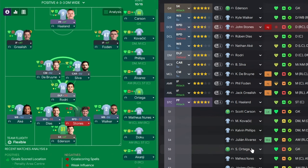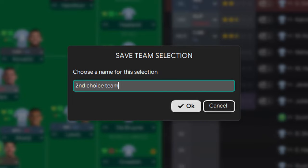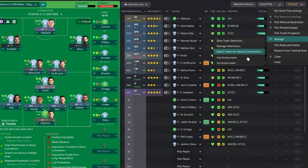In the tactics screen, put the players into the positions that correspond to your second-choice team, then click the drop-down menu next to 'Quick Pick', go to 'Manage', and then 'Save Team Selection'. Give this team selection a name like 'Second Choice Team' and click OK. This makes the team selection available at the click of a button. From this same manage menu you can save your first team selection as well, meaning you can switch between the two with just two clicks, saving you a ton of time for rotation matches.